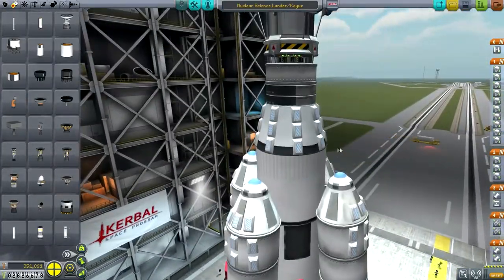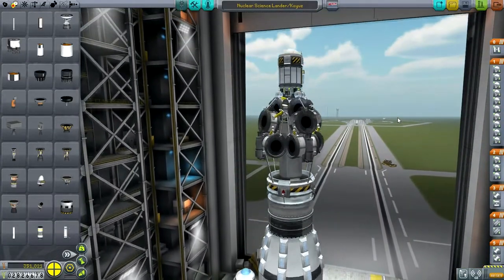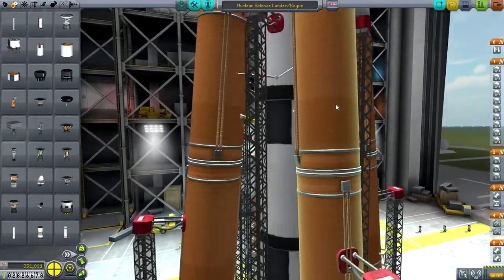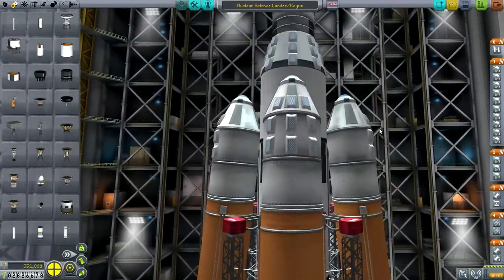The center engine is on action group 9, and the other engines — the Mainsails — are on 10. The Mainsail is especially important in the beginning when the KR2L doesn't have very good efficiency at sea level. Eventually we want to turn off the Mainsails as we get into vacuum because the KR2L is much better in vacuum. I don't know if I have enough parachutes — there sure are a lot of them.